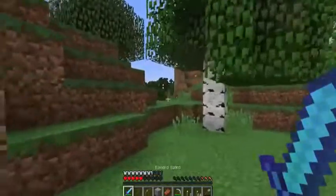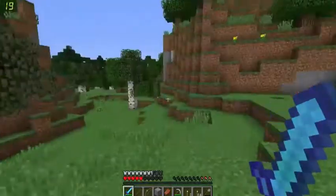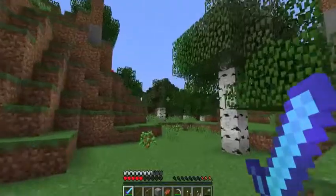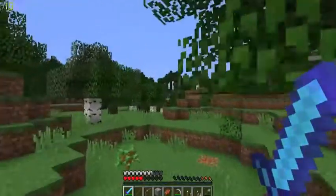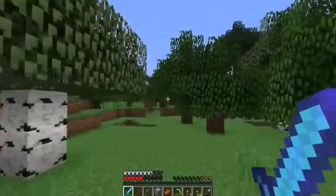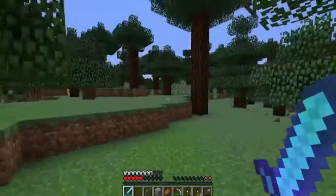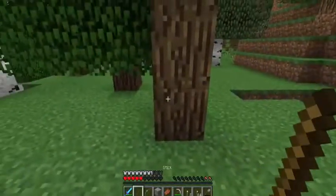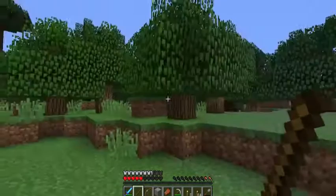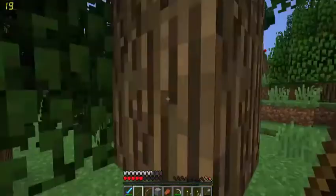I'm keeping my sword in my hand - there's no creepers around. There's a spider up there too. This sword has Sharpness 5 and Fire Aspect, because I gave myself that, because why not. I just don't want to die so I'm really cautious.